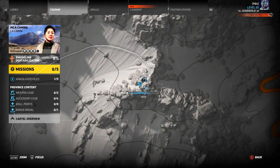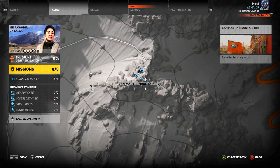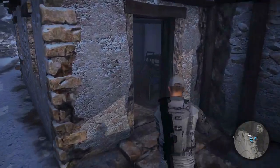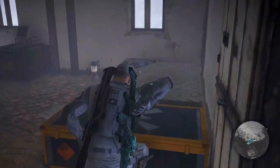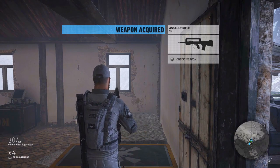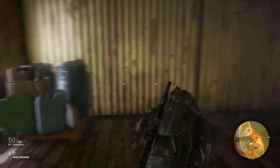It is located in Inca Camina, down in the bottom left hand corner of the region, and it is out in the middle of nowhere — a little tiny hunting shack with like five or six enemies. That's the clip you guys saw at the start of the video and it's not really that hard to get; it's just getting there. If you don't have access to a helicopter, it is very hard to get there.